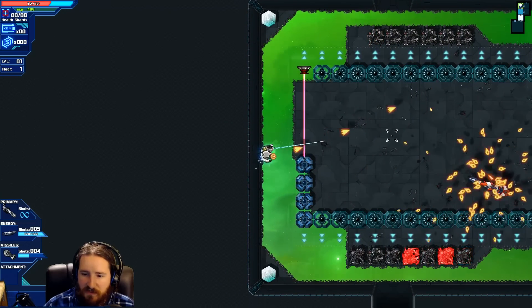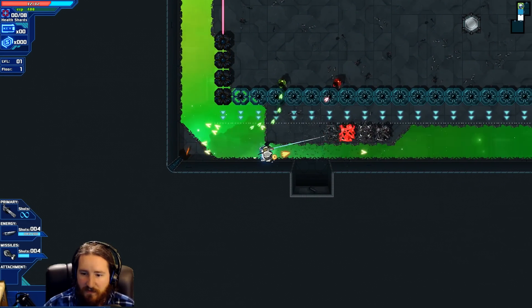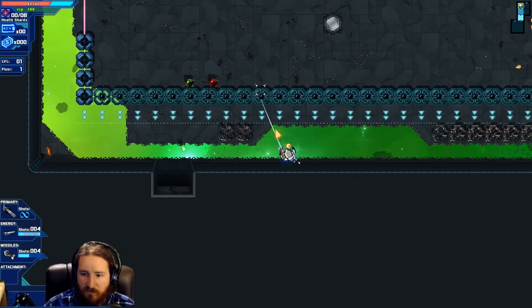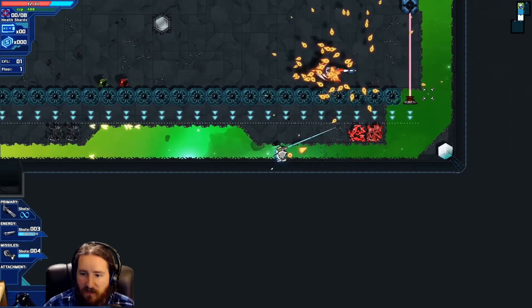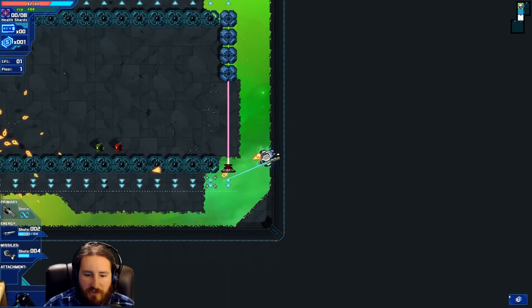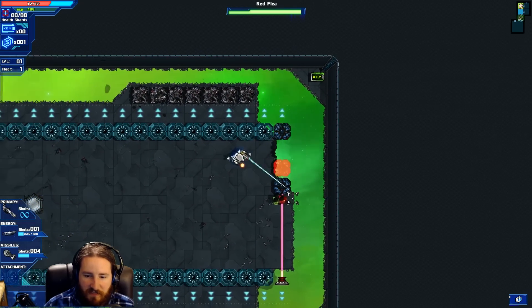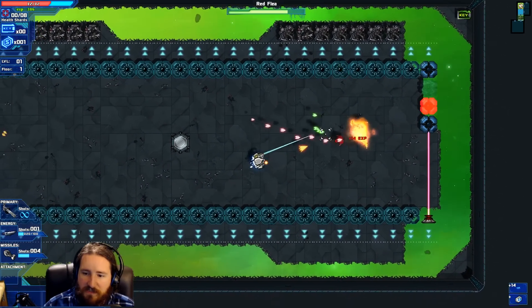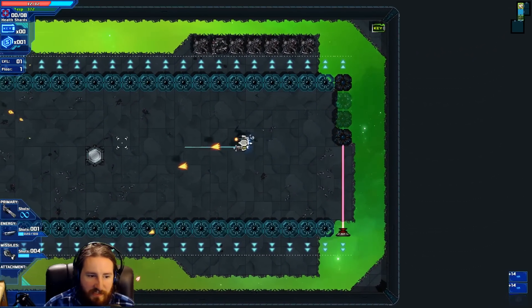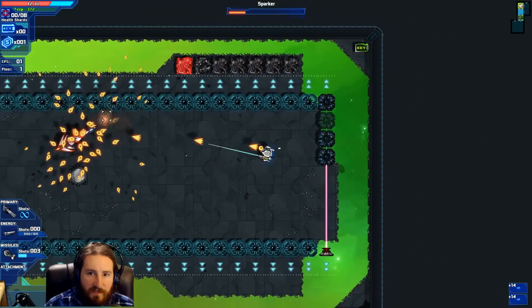We've got destructive stuff, we've got lasers — which of course I can blow up with my shots. These dudes can shoot through walls, whereas I cannot. Let's try not to take damage. You can't destroy those, to the best of my knowledge. But anyway, you go along, you kill stuff. It's bullet hell. You keep on killing stuff, you shoot a missile.